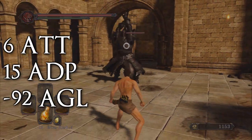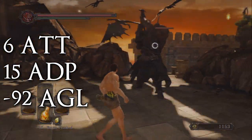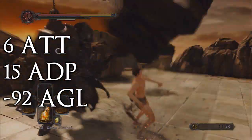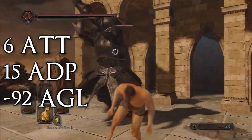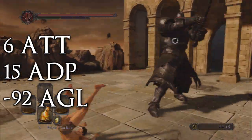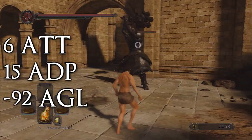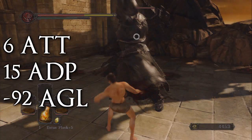Jumping around at different levels of agility here, and you can see right from 85 to 92 how much of a difference it makes — it's pretty crazy and quite drastic. That's pretty much enough evidence right there, but I added more going up to the soft cap of 110 agility.